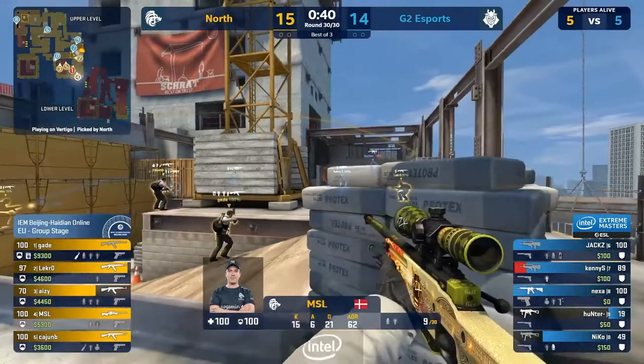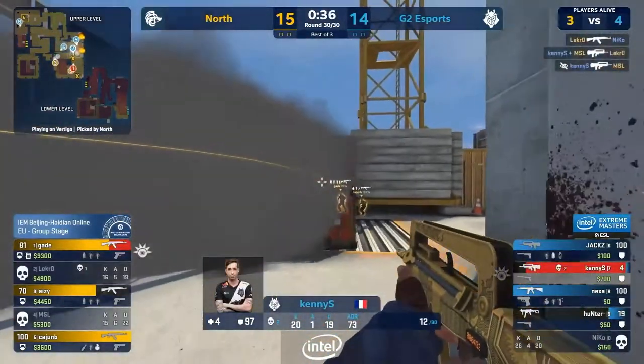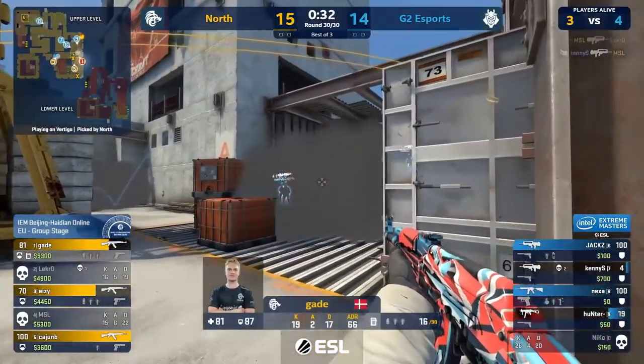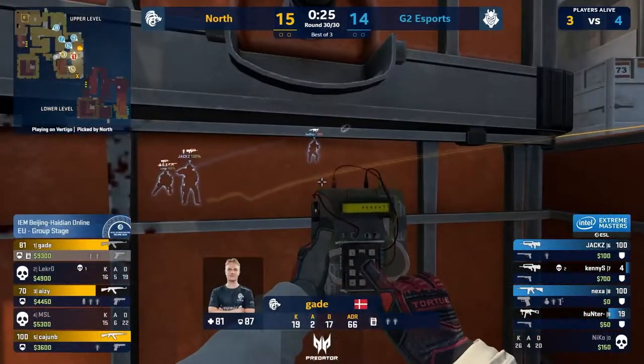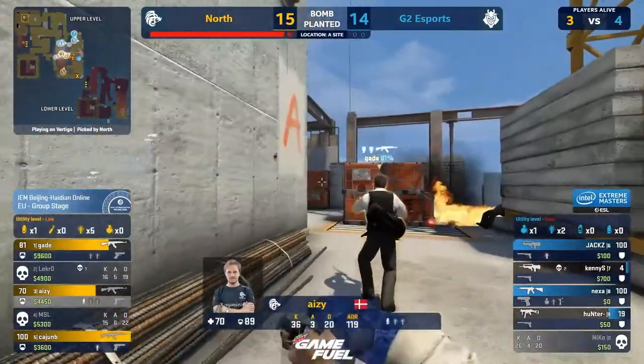Hunter — what are you supposed to do with an SMG in that position? Niko losing his duel. It looks like North could do it. That's heroics. Two of them line up. Kenny seizes an advantage out of the moments before defeat. They need to get the bomb down. Smokes are fading. Gade drops his and starts the default plant. They've got incendiary — he gets away with the bomb plant.